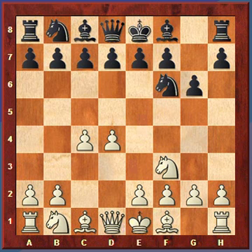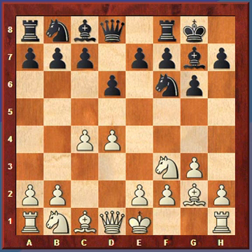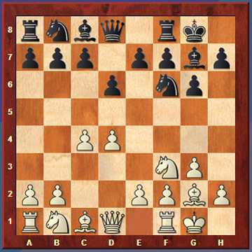Black will continue with its normal plan of playing bishop to g7 and castling on the kingside. Then White will play g3, preparing its plan. Black will castle, White will play bishop to g2. Black will play d6, which we've seen in other games — if White ends up getting e4, that will prevent e5, and also the move d6 frees the bishop on c8. White will castle.